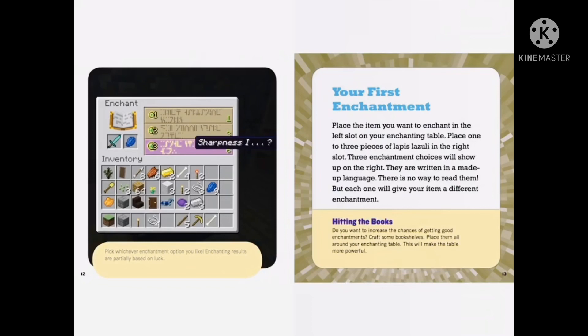Place the item you want to enchant in the left spot on your enchanting table. Place one to three pieces of lapis lazuli in the right slot. Three enchanted choices will show up on the right. They are written in a made-up language. There is no way to read them, but each one will give your item a different enchantment.